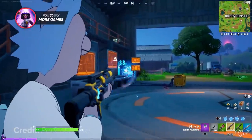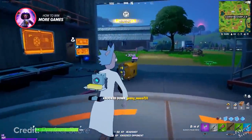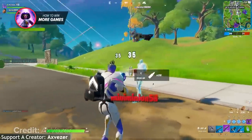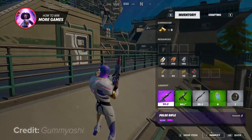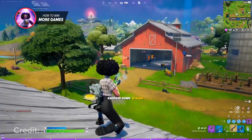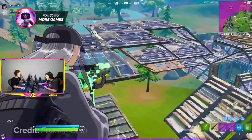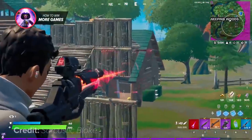Tons of new IO weapons have been added, such as the pulse rifle, which has a pretty dynamic fire rate. When hip-firing, the gun gives you more fire rate than aiming down sights. Its purple variant hits for 35 damage and packs a punch. However, because of the low fire rate, we wouldn't recommend using it as a spray weapon — treat it more like the infantry rifle, so if you're precise at medium to long range, this gun might be for you.